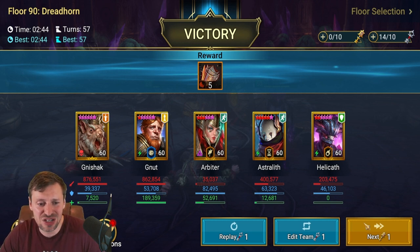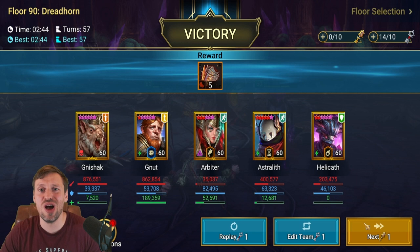Rat King does 800k, G'Nuts 800k, Astralith 400k, and Helicat 200k — they're all putting in a lot of work. Rat King is definitely doing the most damage on the boss. If I had two rat kings I'd run that instead of Astralith. Astralith is the only champion you could sub out here — you could bring in different bomb champions, even Soul Drinker with enough accuracy, attack, and speed. He'd pump out enough damage and also throw out bombs when he dies. A lot of people should be able to build a team similar to this: three fusion champions, Astralith who's replaceable, and Arbiter who everyone gets.